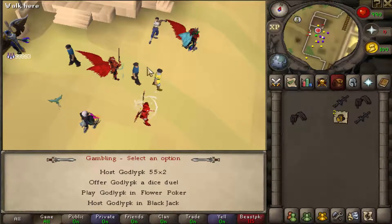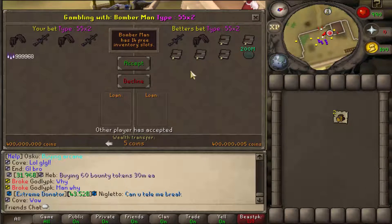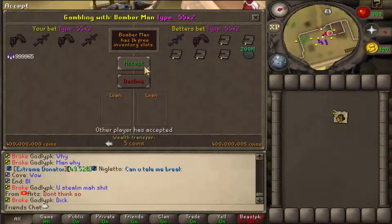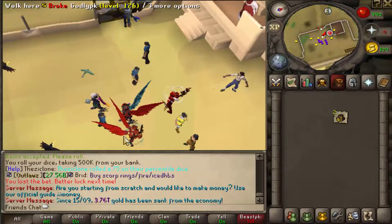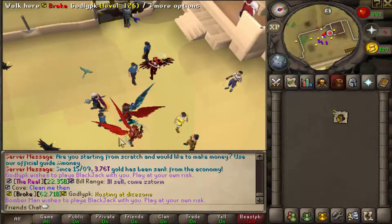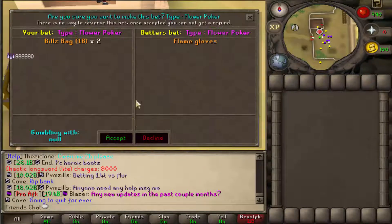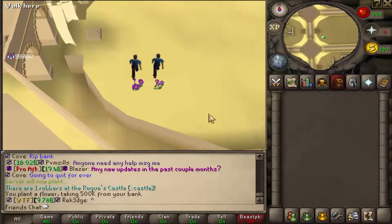The way you gamble is you click 'offer dice host,' pick one of the options, and it takes you to the duel arena for flower poker. Dice duel works the same way. This is a 55-times-two bet. I'm like one of the most unlucky gamblers on the face of this planet.